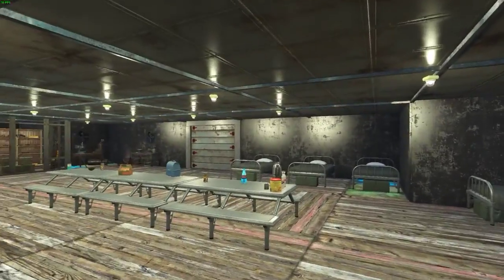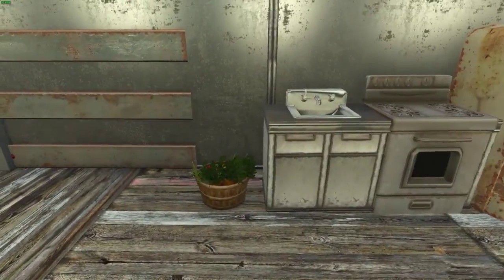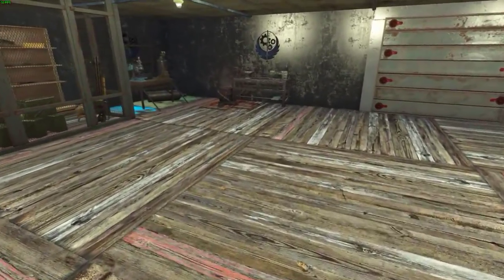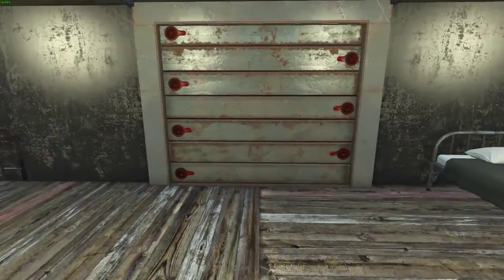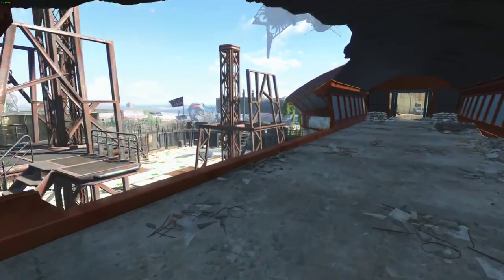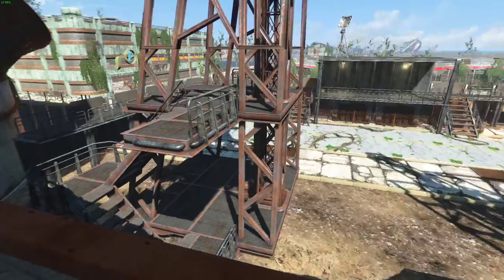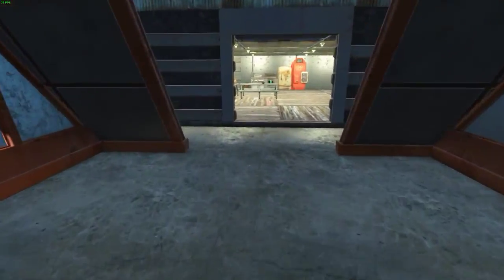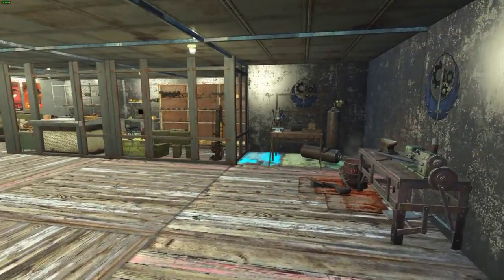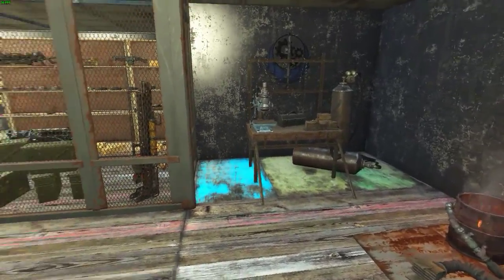As you can see, we've got the barracks — tables, small kitchen area. Gotta have that Nuka-Cola. Some work station. Now this is the back entrance, as you can see. It goes right into the future spot for Liberty Prime.